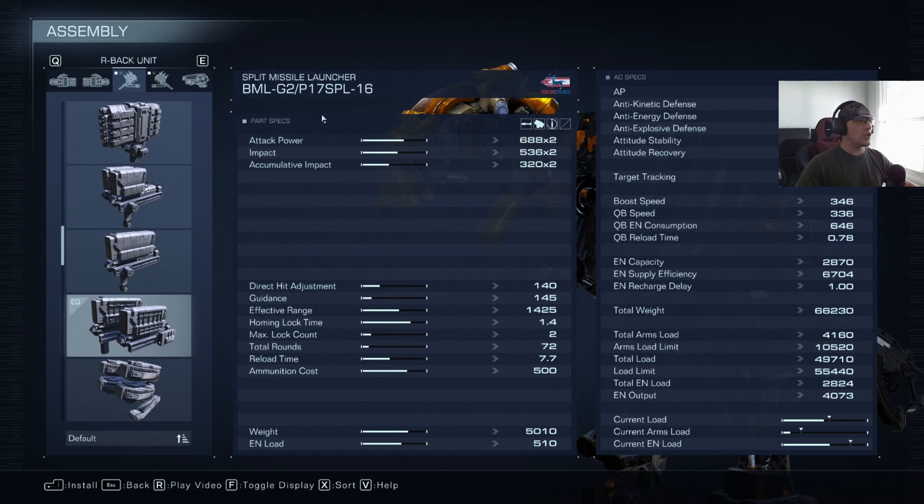On the back we are running the BML-G2/P17 SPL-16s, which basically means split missile 16. It fires two of them, splits off into eight, and they go off on tangents to beat up on your opponent. I chose these mainly because their fire rate isn't bad, and they're really good at keeping your opponents on their toes. It's really nice when you shoot them past your opponent and they turn around and come back after they split.